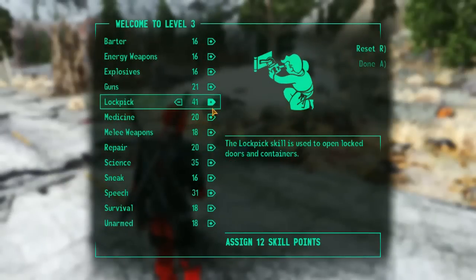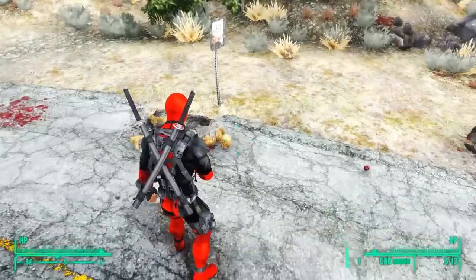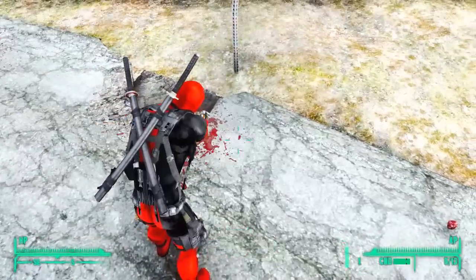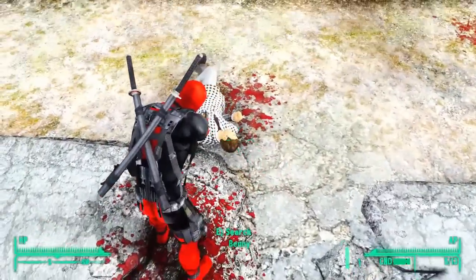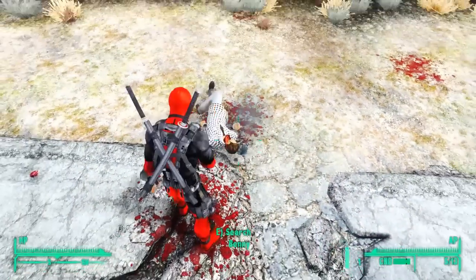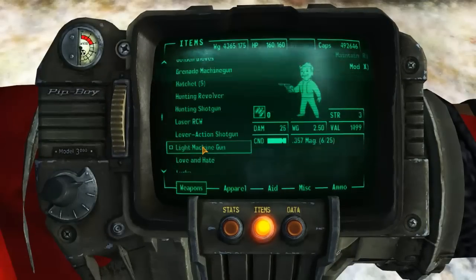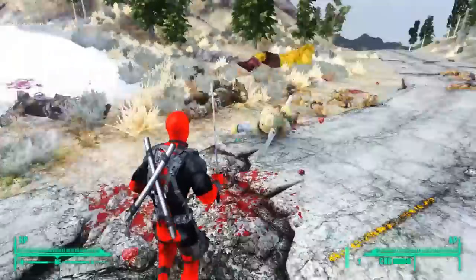Sure, there are people out there who say Fallout 4 is a next-gen title and Fallout 3 is last-gen, so things should be different. Of course there are plenty of differences — they've totally revamped the graphics, totally revamped the shooting, the VATS mechanics, the companion systems. Just everything about Fallout 4 is totally different from Fallout 3, other than a few familiar gameplay mechanics like the lockpicking and hacking. And I'm 100% happy with that.